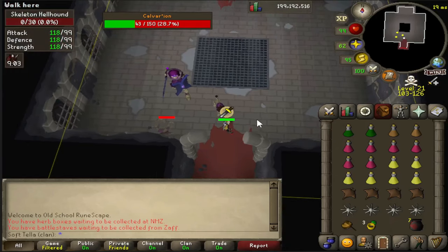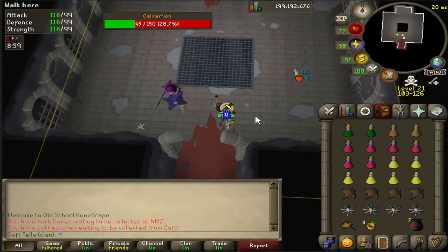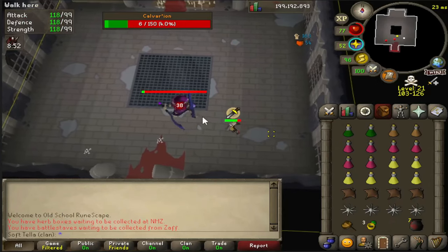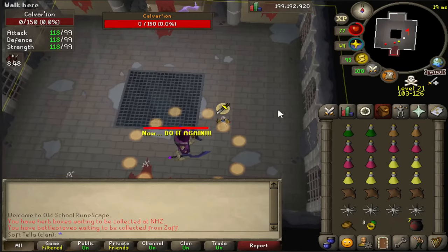As an example of the lightning: if you stand next to it, you will get hit. If you stand in it, you take more damage — as you can see, 20 — so try to avoid that. When both hellhounds are dead, you can attack the boss once again, trying to avoid all the damage in the 3x3s as much as possible.